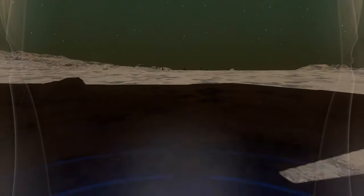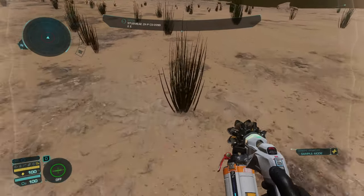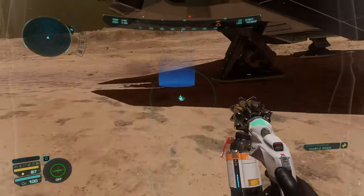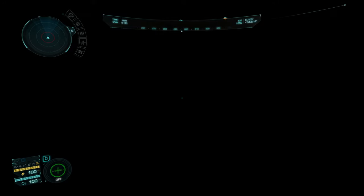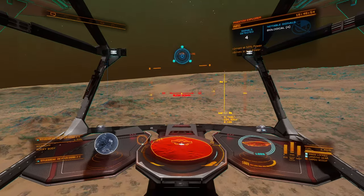We'll grab this one and hopefully one more, and then we'll head back up into the mountain areas over there. I don't know if there's any point in trying that because this ship is going to be really hard to land up there. If we had a Diamondback Explorer with a small landing size, that would probably be reasonable — but we'll head up there, see what the situation looks like, and make a decision.